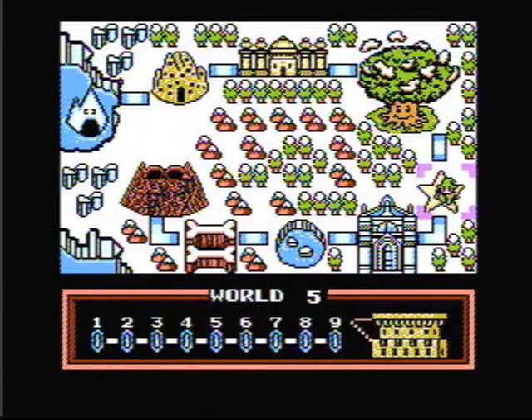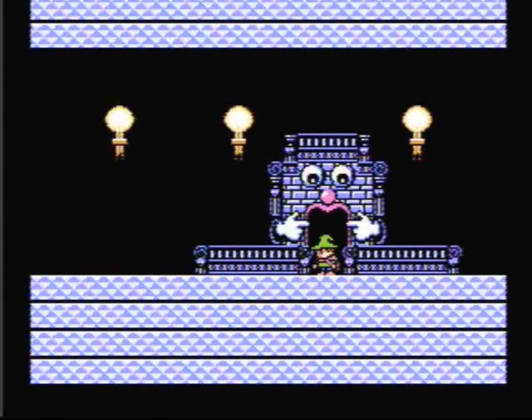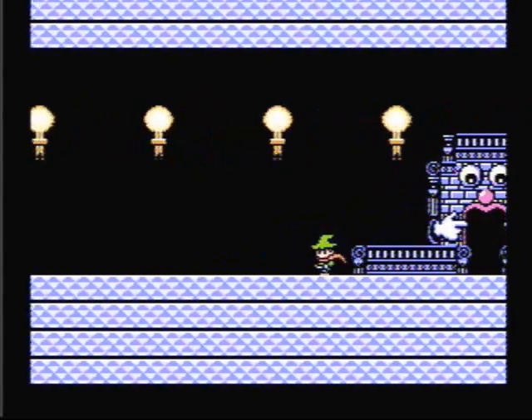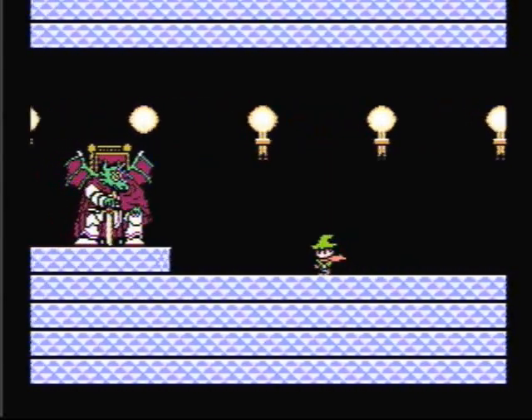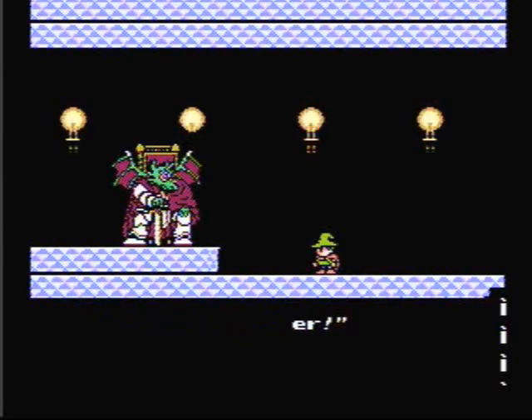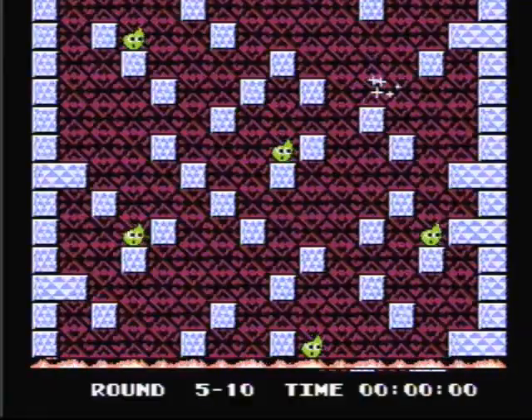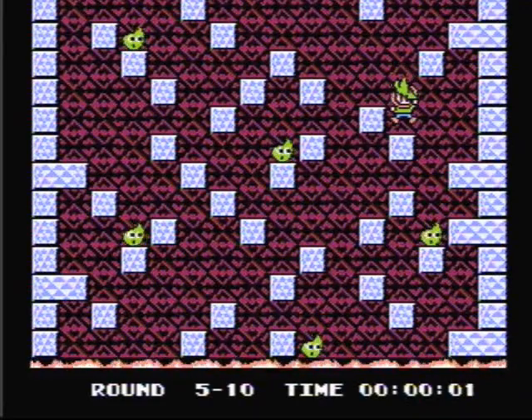The drawbridge lowers to the fifth castle and we can battle our fifth boss. You've come a long way, Dana. Show me your power. In this boss stage, we have five flames we need to destroy, but the trick is to destroy them in the correct order.